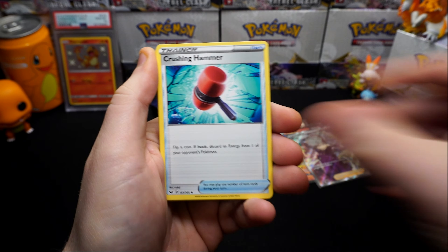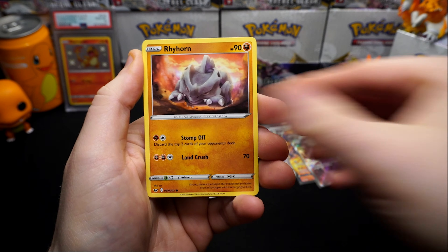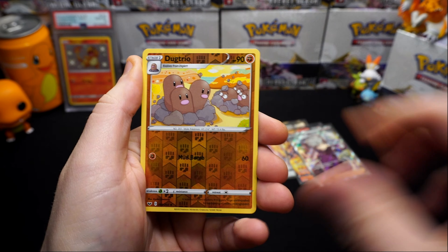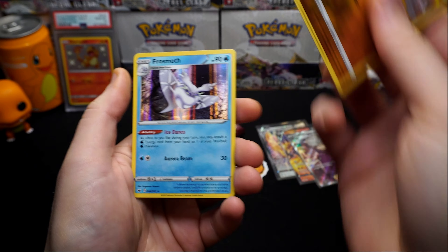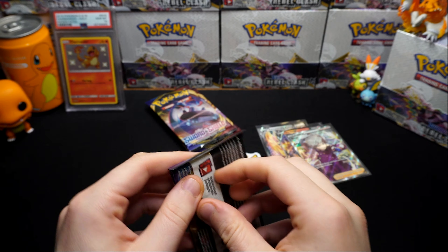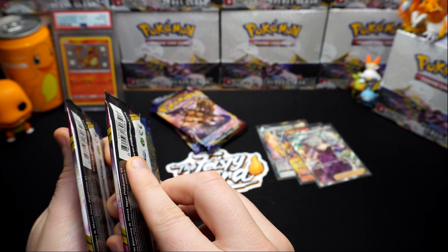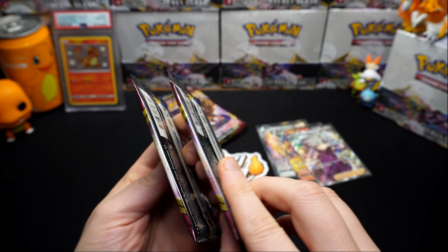Here's the code card. Four psychic energy, Aurora Energy, Ferrothorn, Crushing Hammer, Pincurchin, Blipbug, Rhyhorn, Minccino, Dugtrio, and a Frosmoth on the end - so nothing rare in that one.